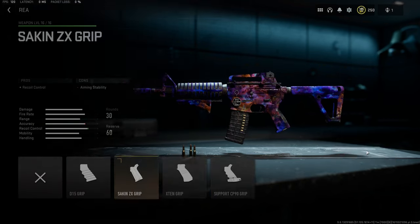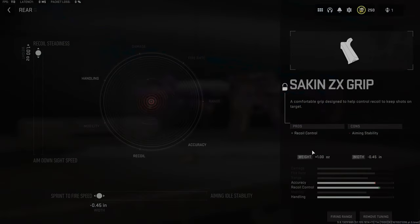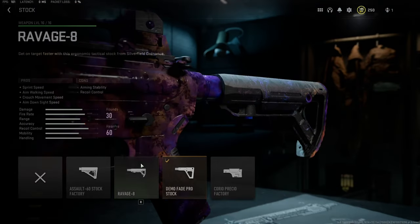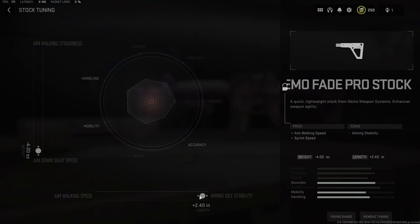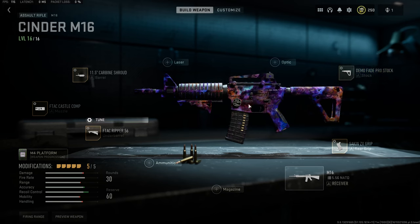This gun is all about getting that recoil under control. Sacken ZX grip for recoil control, tuned sprint-to-fire speed and recoil steadiness. And then lastly we've got the Demo Fade Pro Stock, which is more for mobility. Aiming idle stability is maxed out instead of aim walking speed because it still helps with recoil, and ADS speed because this gun starts out slow as hell and just gets worse with attachments. So you don't want to harm it too much.